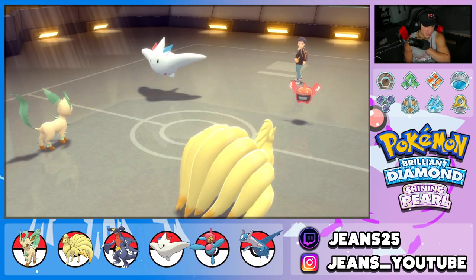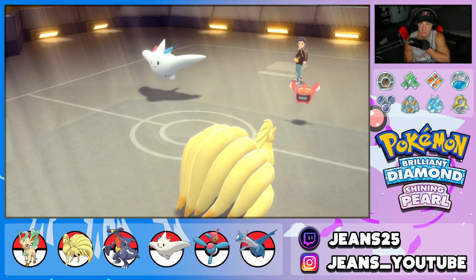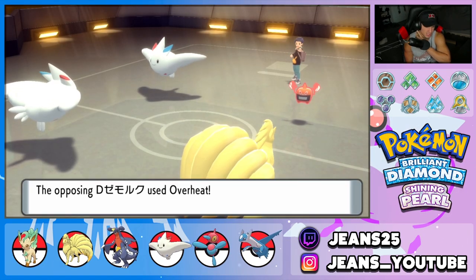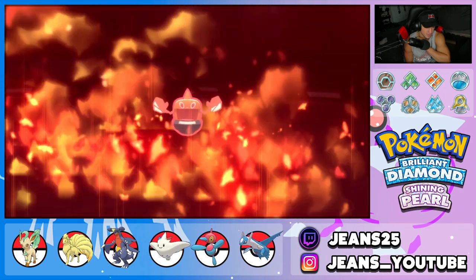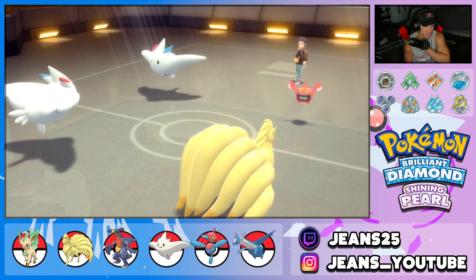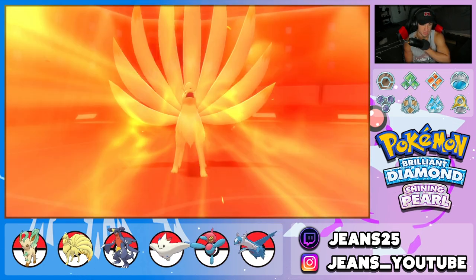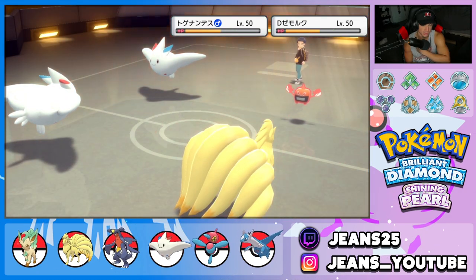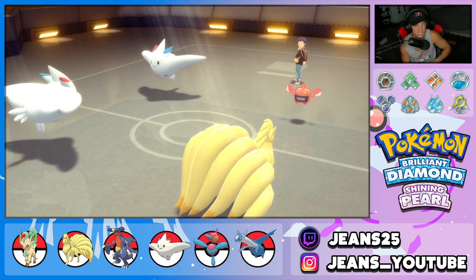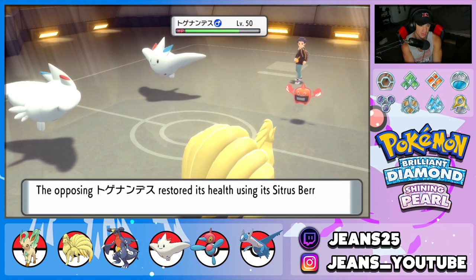The Overheat might still take out my Togekiss. Let's see — he goes for another Overheat. Can we soak that up, Togekiss? I love you, great soak up. That's a special attack going to the dumpster. I'm going to drop another Heat Wave and chip off some more damage. He's going to pop a Citrus Berry — it's out and about in battle number one.